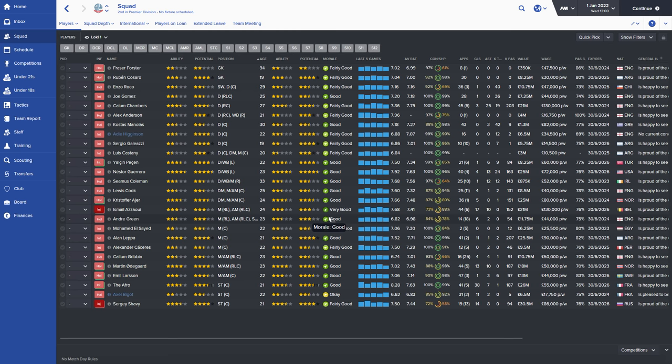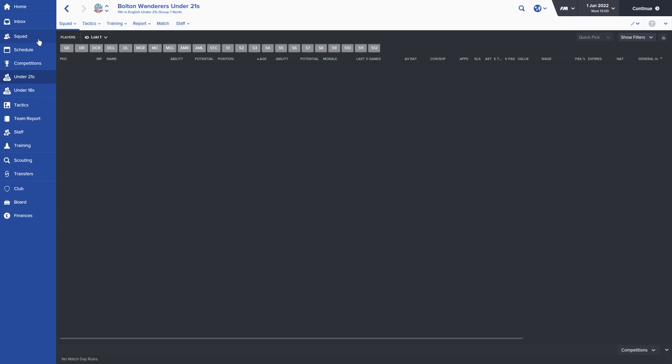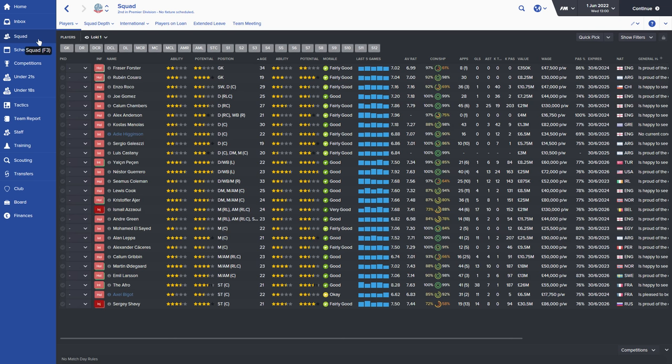I want to try and stick to more homegrown players this window if at all possible, but I'm not going to be so strict that I sign poor players — I'll find somebody else if we can't find a homegrown one. So the first thing I do: we're at the 1st of June, which is normally when I start looking at transfers. I've moved all the players from my under-21s into my senior squad so I can take a better look at my entire squad. First thing you do: go through the positions and see where you need to strengthen.